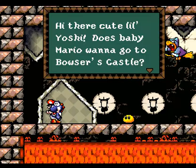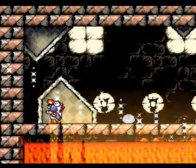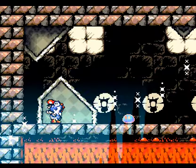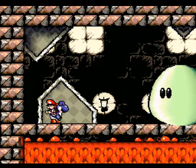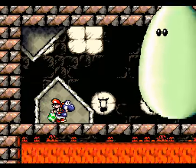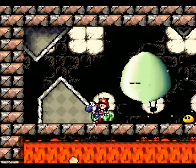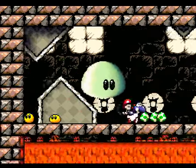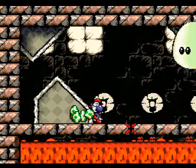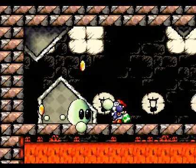Kamek comes back. 'Hey there, cute little Yoshi — does baby Mario want to go to Bowser's Castle? I'll take him there in a hurry. Hehehe.' And he gives some of his magic to that little slime, and it turns into a giant booger. We are fighting a giant green slimy booger. You must repeatedly hit it with eggs, because that's what it hates. And he's very easy to kill. The only way you can die is by falling in there.